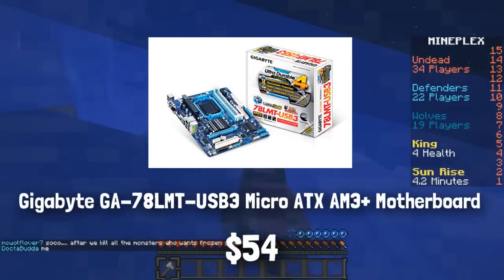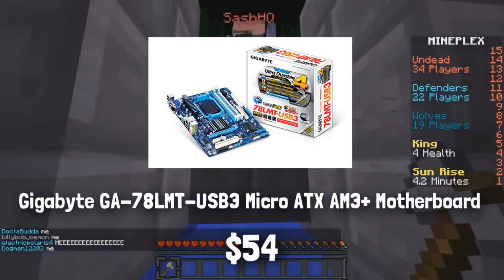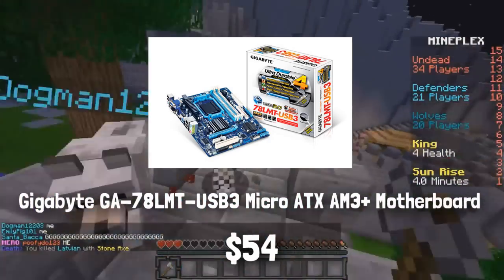This has 6 SATA ports at 3GB per second. This is just a standard motherboard — it doesn't look too good, it's kind of blue and black. If you care about color and want those SATA 6GB per second ports, you can go get another motherboard. As I said, you can customize any single component of this PC to your liking.